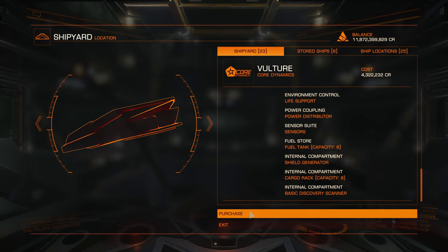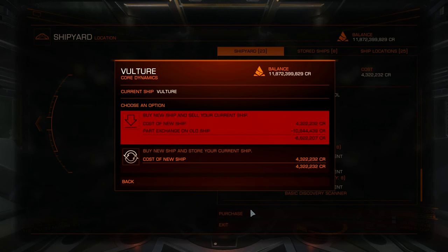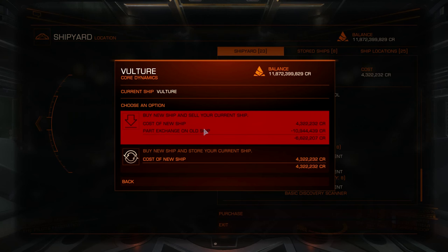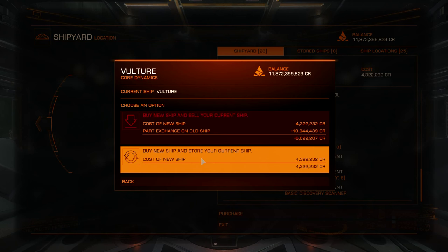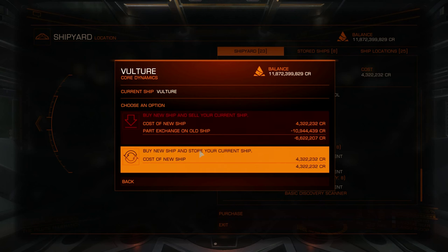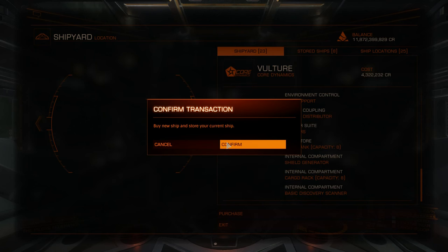Just go and purchase the ship. When you're buying a ship you can buy it and sell your current ship at the same time. But if you are selling your ship you will lose 10% of its value. So if you have expensive modules, go to Outfitting, sell your modules, and then only sell your ship. At some point modules will also have a 10% penalty, but for now you don't have any penalty on selling modules.